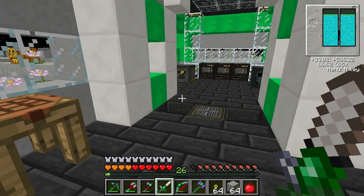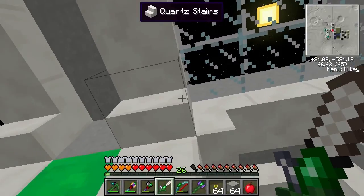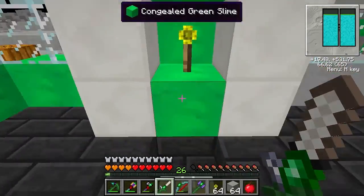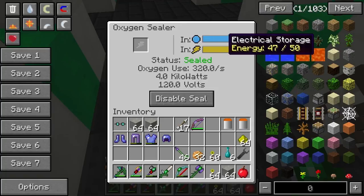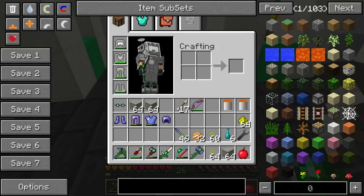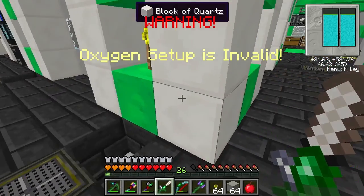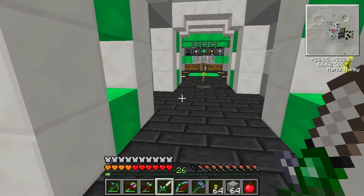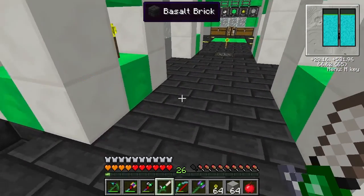Anyway, the long and short of it is I was going to record myself doing the sealers, but it took forever for me to get a setup that apparently I still didn't get right. I thought we had it. I don't know — it says sealed. It looks like it's working, but now I take my helmet off and it doesn't work. Now it's working again. Here's the long and short of it: I'm going to take what took me close to an hour and a half of work and condense it into about a minute.